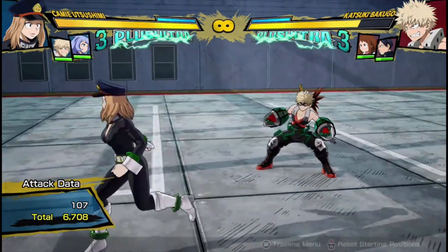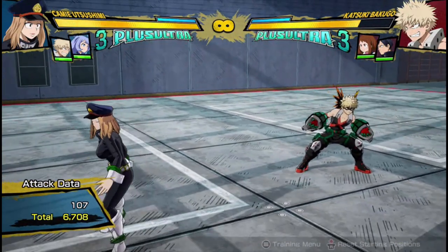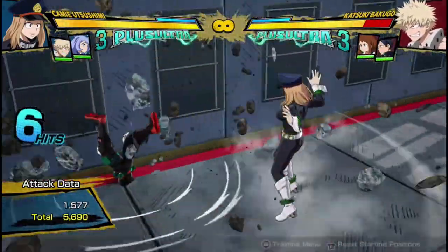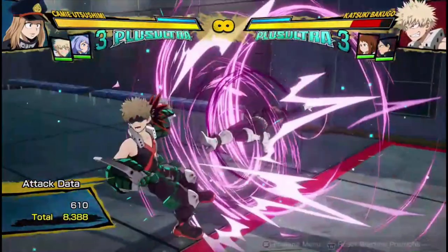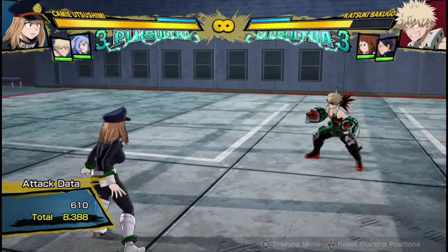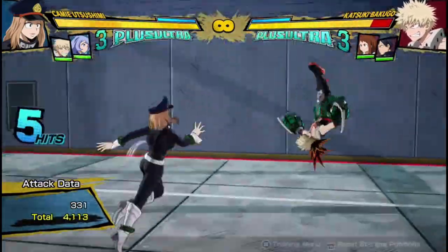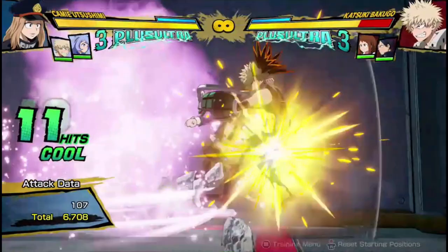Now let's go over combos with Kami. If you have no meter and no sidekicks — a completely meterless combo — you can do something along the lines of: three attacks into her Quirk 2 string, into the floor splat, jump into the air, armor attack into the assist, into the dropkick. That does 8,388 damage completely meterless, which is pretty amazing on its own — and that is nothing compared to what she can do.